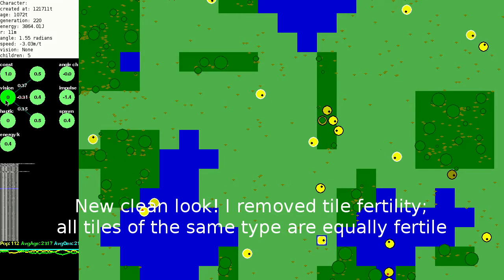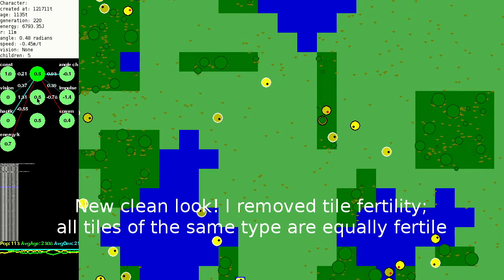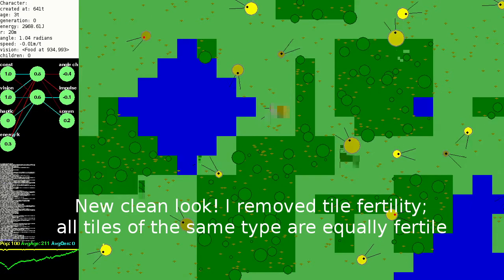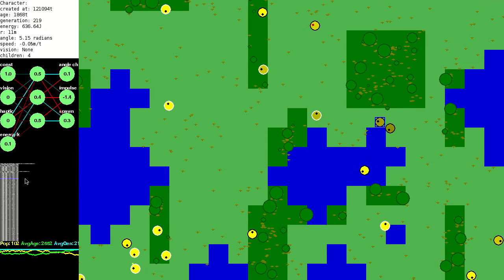I learned a bunch more collision detection algorithms and implemented some better vision. In the version I'm showing now, the creature can see in a roughly cone-shaped region in front of them. Once again, this vision neuron is set to 1 if food or trees are within the cone of vision.